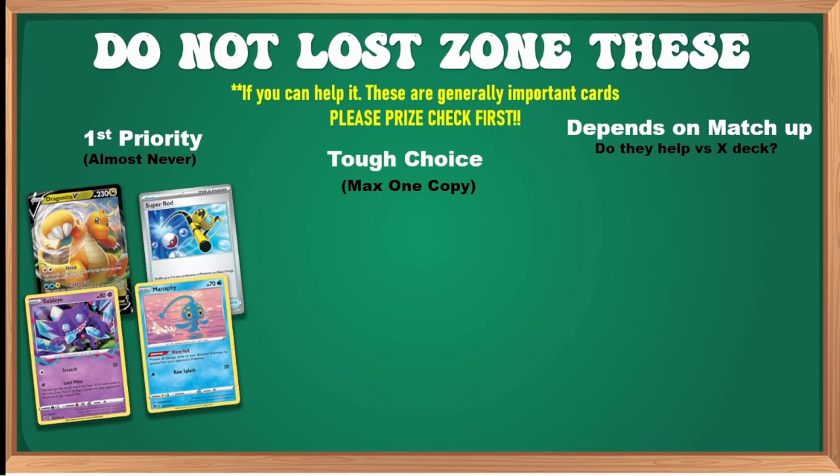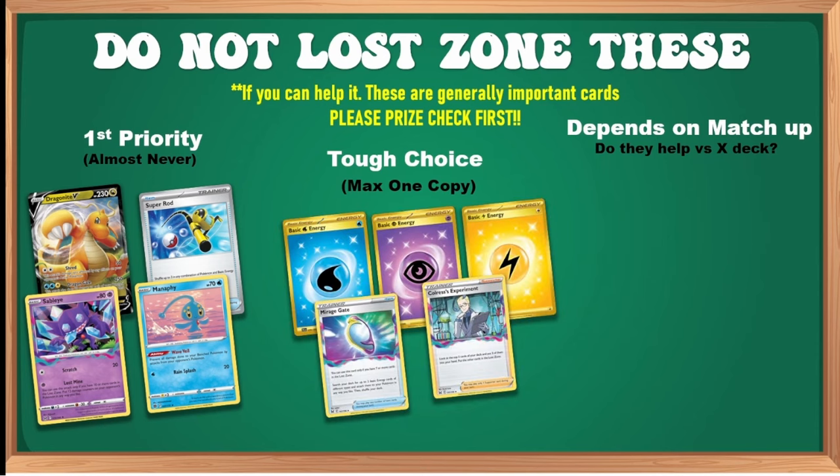Never toss Dragonite, Super Rods — three Super Rods is almost like an 18-energy deck. Sableye is your king, the best attacker in the deck. Manaphy — there are so many decks running Radiant Greninja and Mew that it feels like a must. These ones hurt to put in the Lost Zone. If you toss one water energy, it's not the end of the world. Same for psychic. Lightning energy — please make sure there's another one in the deck before you toss it.